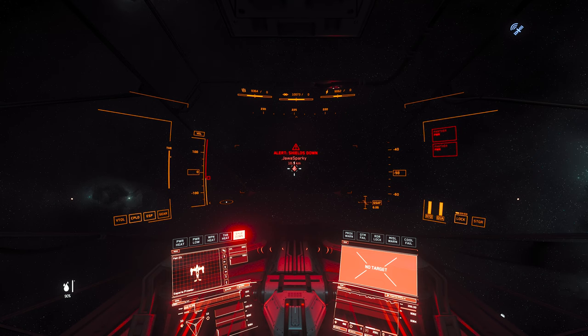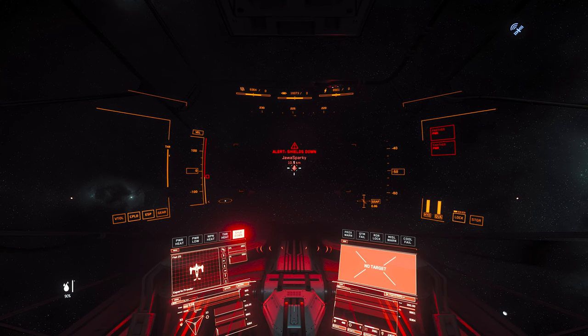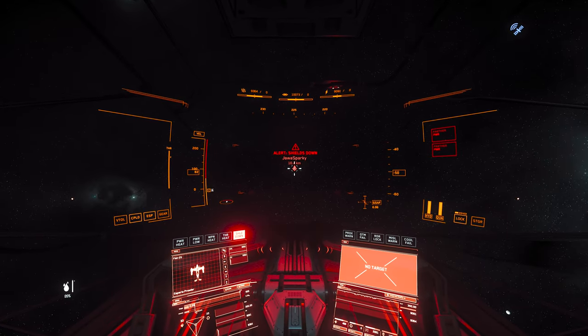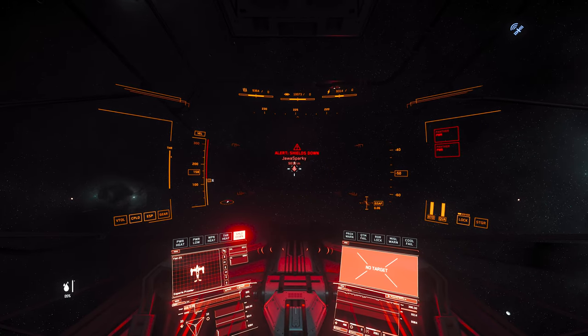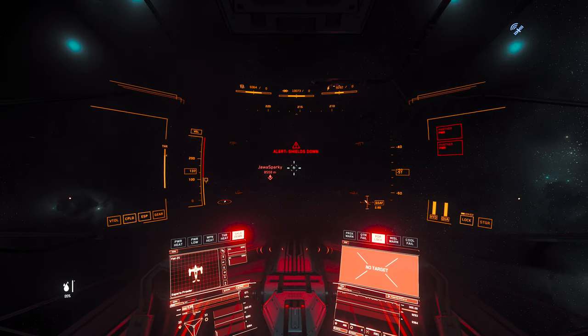PvP test in the Esperia Prowler stealth drop ship — Tevarin in design. Suppressed IR is 9,364, cross section 10,073, EM around 8,900 and slowing. Full stealth size 2 components. Heading toward Jawa at about 158 SCM. Jawa detects us at approximately 9,000 meters. Not surprising for a drop ship — in space it's caught very early, though in an atmospheric drop with background radiation it could be more effective.